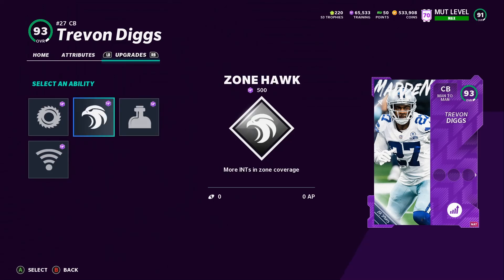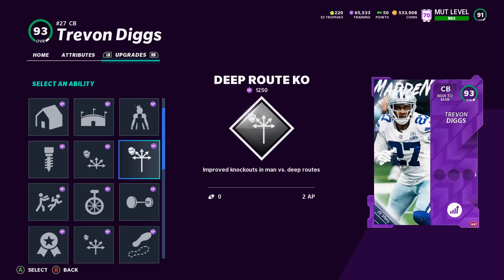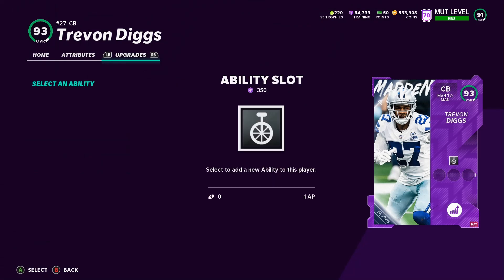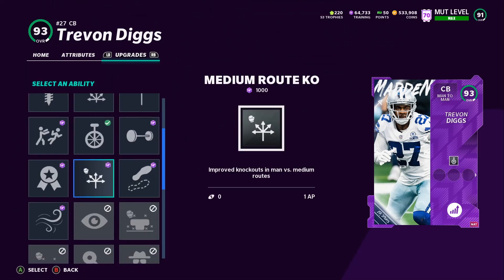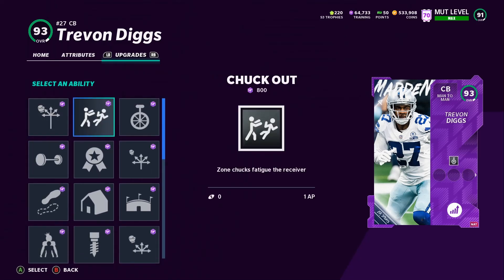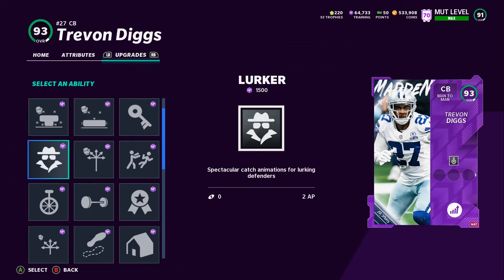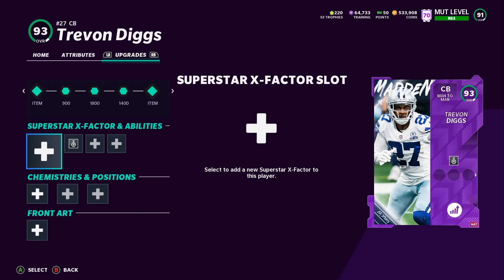He got Shutdown, Zone Hawk, Bottleneck, and Universal Coverage — he doesn't got that many X-Factors. First tier abilities: Homer, Indoor Baller, Outmatch, Deep Route KO, Short Route KO, Tip Drill, Chuck Out, Acrobat. I will be putting Acrobat on him for sure. He also got Bench Press, One Step Ahead, Medium Route KO, Clutch, and Second Wind. Second tier abilities — he's getting the same thing. Third tier: Mid Zone KO, Flat Zone KO, Pick Artist, Lurker, Deep Route KO, Chuck Out, Acrobat. That's really it for what's added.